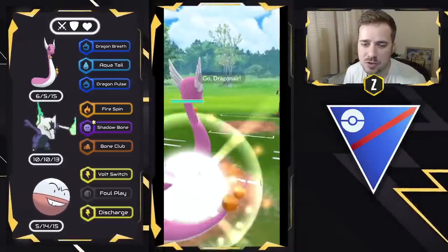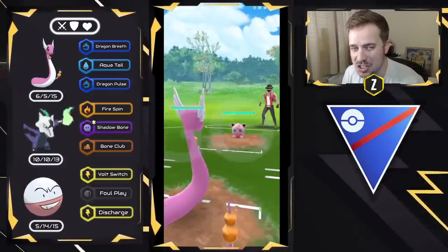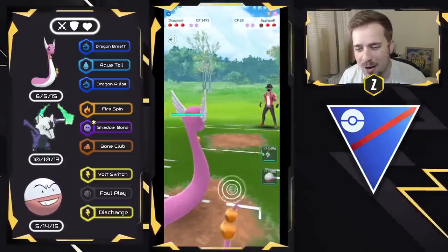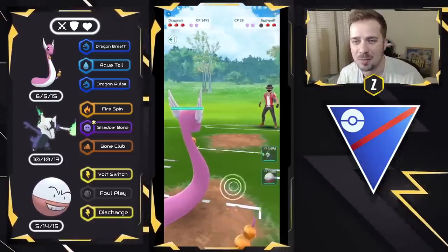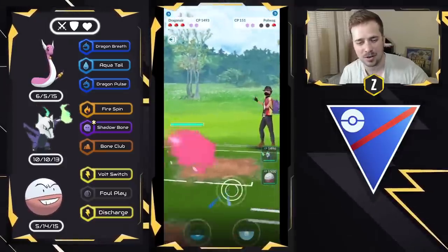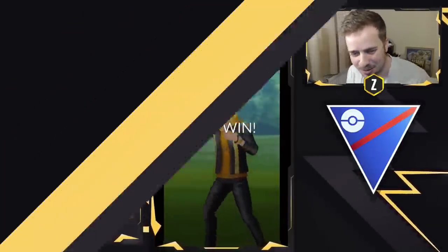Moving to the next battle — Dragonair versus Jigglypuff. Watch the raw power: boom, takes it out. This is why Dragonair is so overpowered in Kanto Cup — it can destroy Pokémon like a 28 CP Jigglypuff. A 151 CP Poliwag comes in — get out of here. Then a Dratini — easy. Good games, very well played.